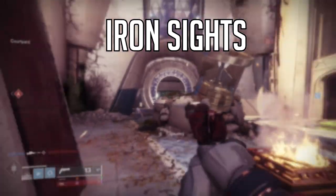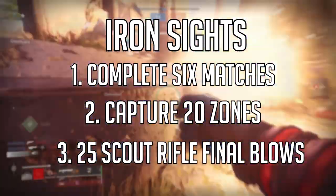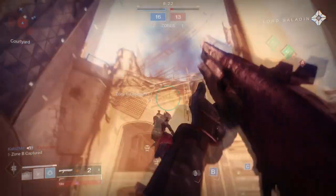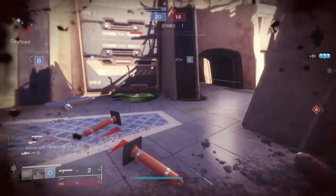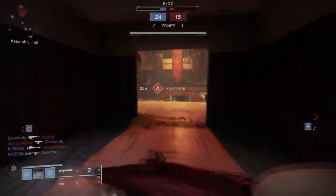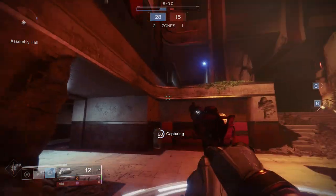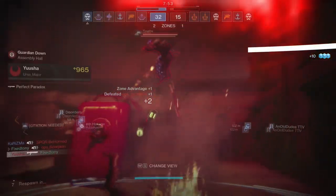The next one is Iron Sights, where you have to complete six matches, get 20 zones, and get 25 scout rifle kills. I was expecting this because this is the way they do quests now. I don't like weapon-driven quests — I don't like them telling me how to play the game. You could use Symmetry; I know that's a great one a lot of people have been using. I personally just used Randy's Throwing Knife. It took me a while, probably because I haven't been playing Destiny at all — this probably won't take you as long.